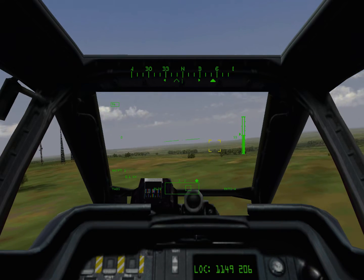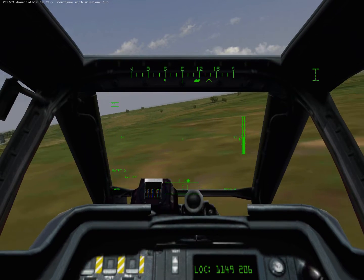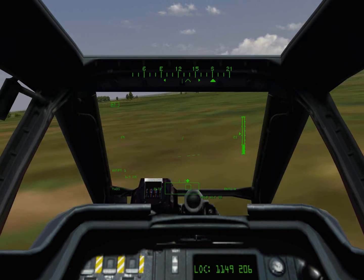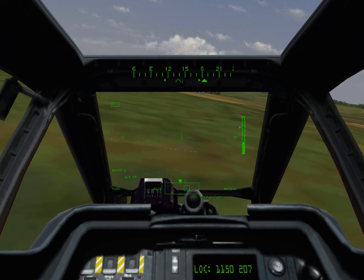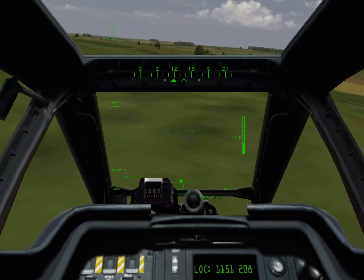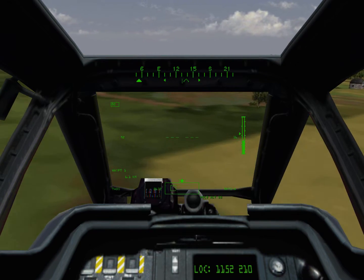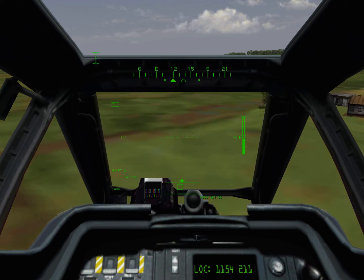There should be six tanks to the south at three to four kilometers. Select anti-tank missiles using the F7 key. The gunner will lock one of the targets. Turn toward the target until the lockbox is solid. Fire the missile. Notice that the gunner must keep the target locked and visible until the missile hits. Use missiles to kill the remaining tanks. If you run out of missiles, feel free to close and practice using other weapons. When finished, ask for further instructions.